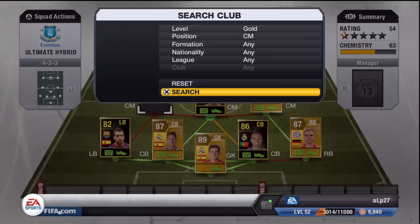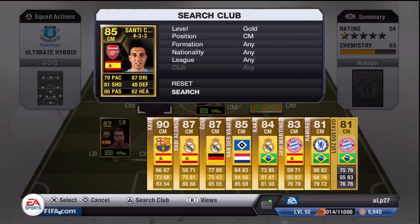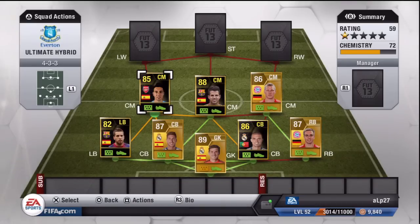Moving on to our final centre mid and it is Kozola for Arsenal — 87 dribbling, 81 shot, 86 passing, 79 pace in form this week. He has obviously the full Spanish connection, getting links with Fabregas, getting links with Alba, and getting links with Ramos also.